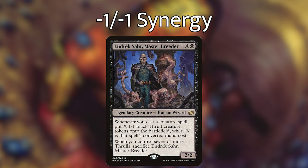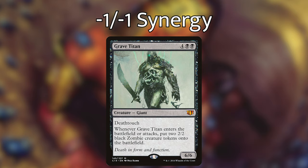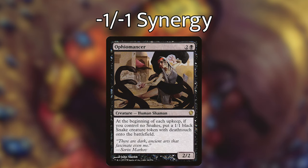Endrek Sahr, Master Breeder — four and a black — whenever you cast a creature spell, put X 1/1 black thrall creature tokens onto the battlefield, where X is that spell's converted mana cost. When you control seven or more thralls, sacrifice Endrek Sahr. Grave Titan — four black black, a 6/6 with deathtouch — whenever it enters the battlefield or attacks, put two 2/2 black zombie creature tokens onto the battlefield. Ophiomancer — two and a black, a 2/2 human shaman — at the beginning of each upkeep, if you control no snakes, put a 1/1 black snake creature token with deathtouch onto the battlefield. All of these creatures enable our strategy without counting on our opponents to cast creatures — even if our opponents are playing spell-slinger decks, we can make sure we take advantage of Scorpion God's text by playing our own creatures and getting so many 1/1s to put our minus one minus one counters on.